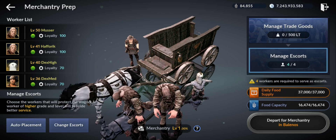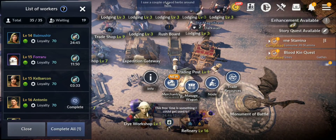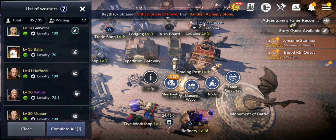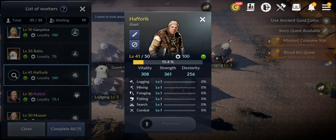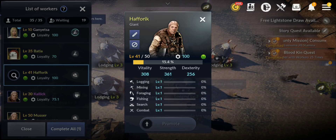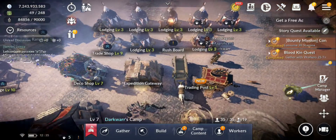It's very important to pick these ones. I'm gonna explain why — if we go to workers, you can see the stats. We have extra stats: logging, mining, foraging, fishing, search, and combat. When you send the same workers in Merchantry for the world trade, they will level up all of these. You want to use the same workers because you want to max all those stats — you get extra benefits from maxing them. 200 is max for each, and there's a total of up to 800. You get extra bonuses.